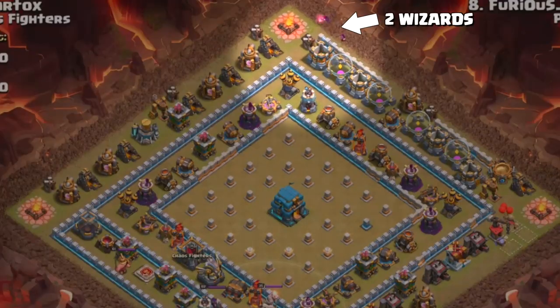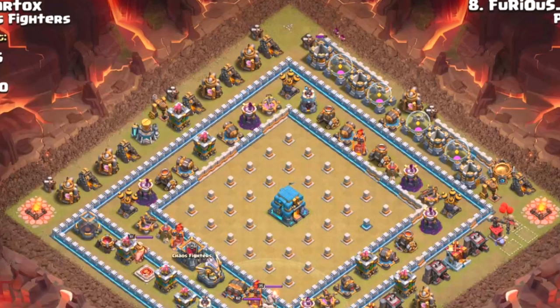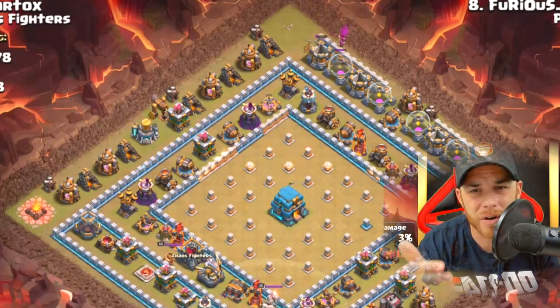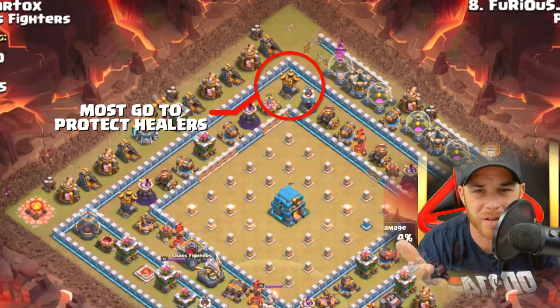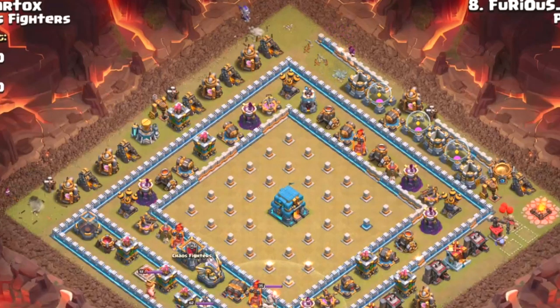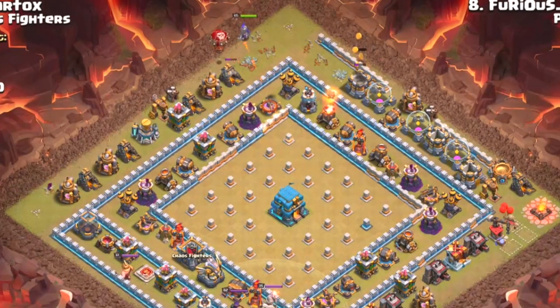He's going to start out with a few wizards up on the north side, clearing out an army camp and taking out a builder's hut and a gold storage up there. He's setting up for the queen walk — he's got to get that queen in there to take out this air defense. That air defense must go down or he's going to lose his healers, and the healers play a significant role with the bowlers and witches. You got another wizard in the western corner taking out an army camp.